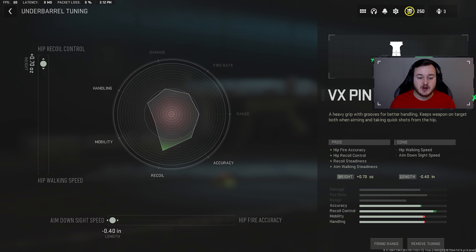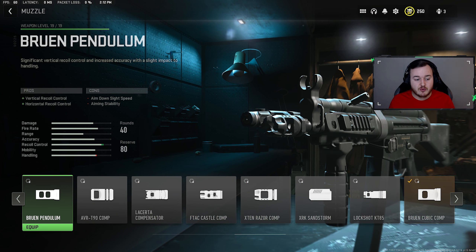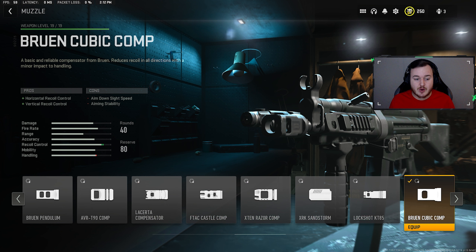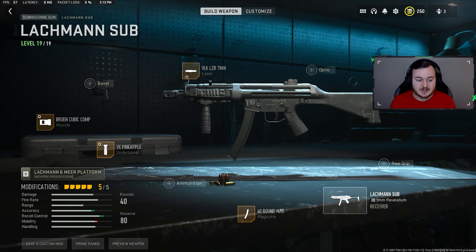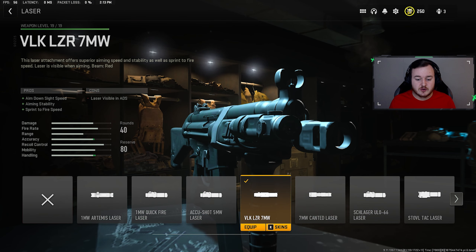For the muzzle we're adding on the Bruin Cubic Comp. You can run the Bruin Pendulum if you want, but this gives a tiny bit of extra accuracy along with better vertical and horizontal recoil control. We tuned it: gun kick control at 0.29 so the weapon doesn't kick as much, and recoil stabilization at 0.44 so it doesn't jump as much when firing. For the laser we're again running the VLK Laser 7MW — aim down sight speed and sprint-to-fire speed are up, so we're more aggressive with that added aiming stability.